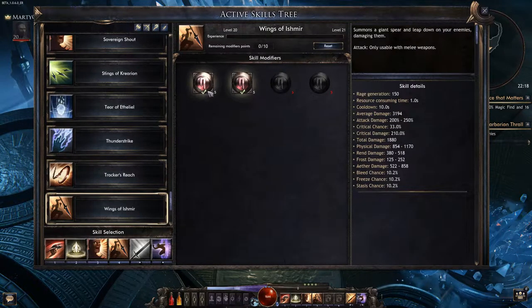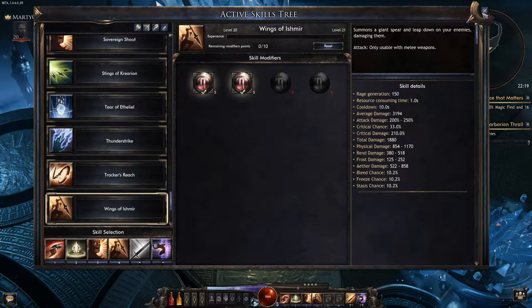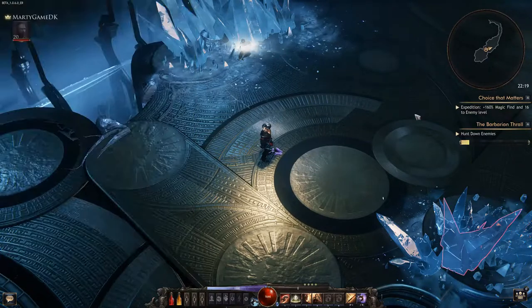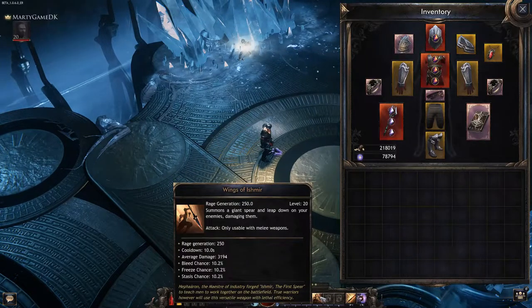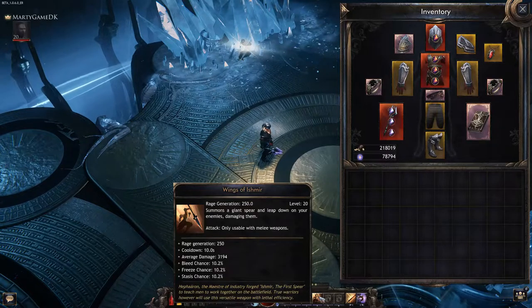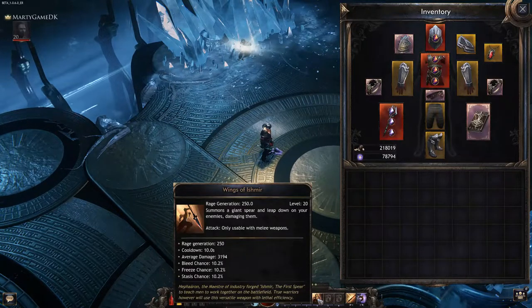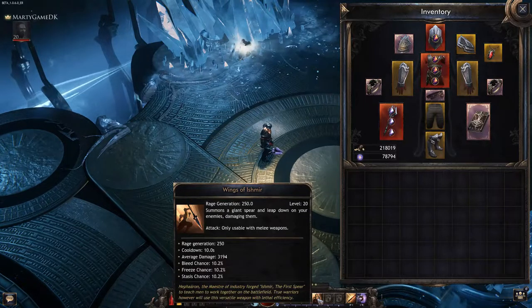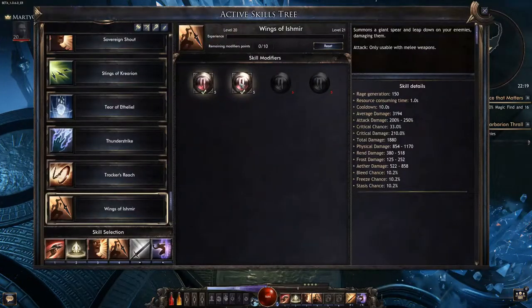For wings of ishmer, I've taken greater rage generation and increased flight speed. The modifier called light speed is really important in this build, because the rings take away your attack speed and that actually affects this skill. If you don't choose the light speed modification, the jump will be so slow that enemies will hit you in the air and you can actually die when leaping into a pack. That's why I've chosen light speed.